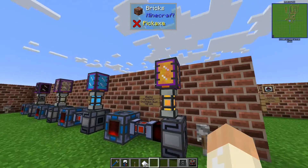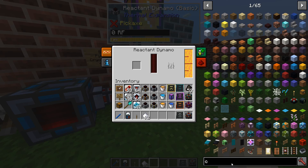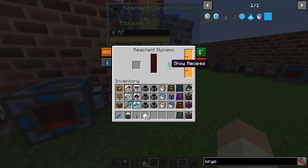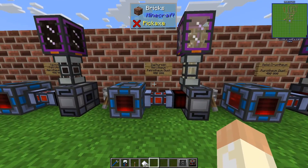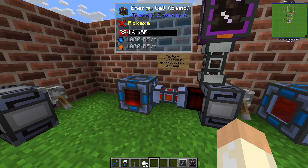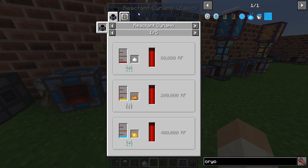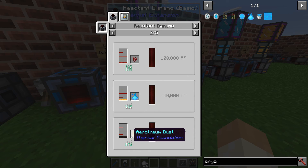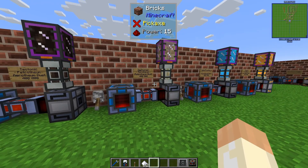Let me demonstrate how it looks. Pyrotheum dust together with cryotheum dust — and then the vice versa, we have pyrotheum dust here and so on. All of them will give 400k RF. Just check the recipes — you can see them here: blazing pyrotheum, tectonic petrotheum, and so on. Nothing weird, just remember that the opposite will react.